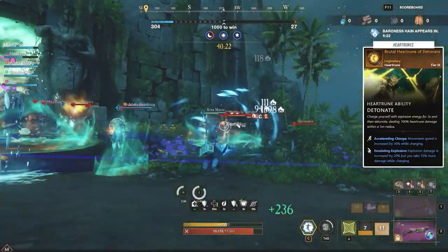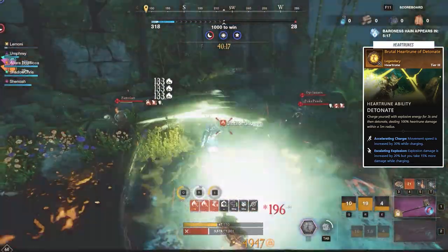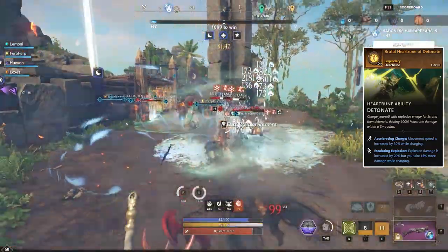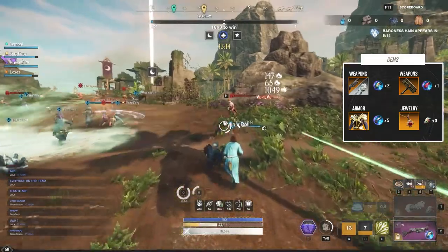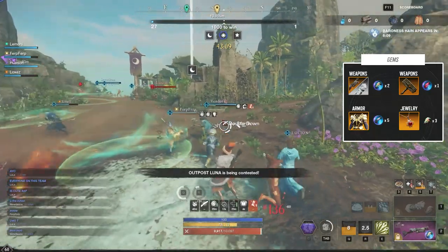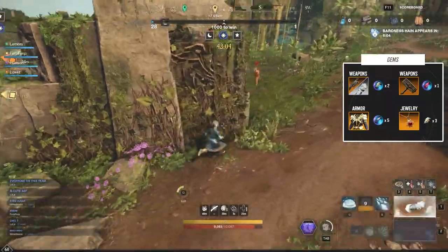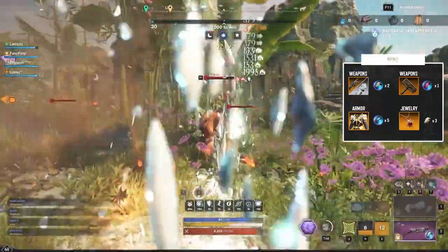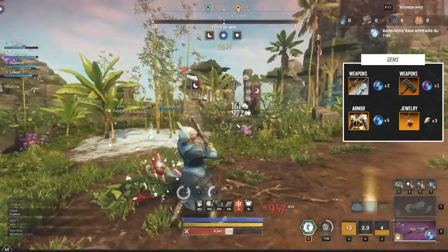The heart rune you should pick is the Brutal Heart Rune of Detonate. You do take more damage, but you can dive into a quick pack and blow up — as long as you time it right — or use it to combo in the middle of a Warhammer setup. For gemming, put a Rune Glass of Ignited Opal in both weapons, unless you're playing Warhammer, in which case use a Rune Glass of Ignited Ruby for the STR scaling. For gear, I like a 20/10/7.5 split — 20 Slash, 10 Physical, 7.5 Elemental — using five Rune Glass of Ignited Onyx for fire damage and three Cut Pristine Opals.